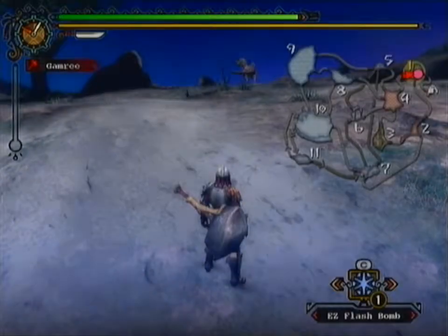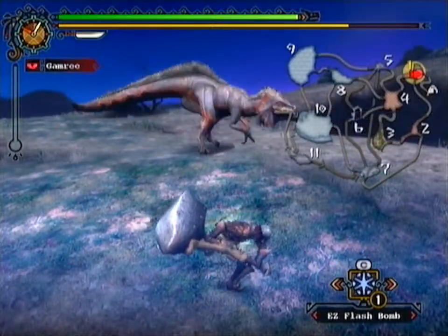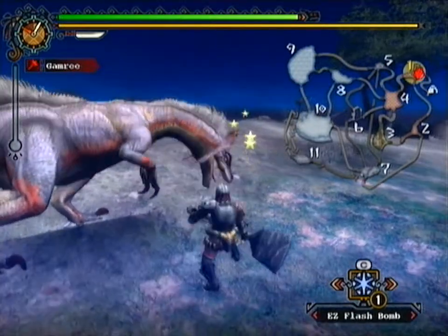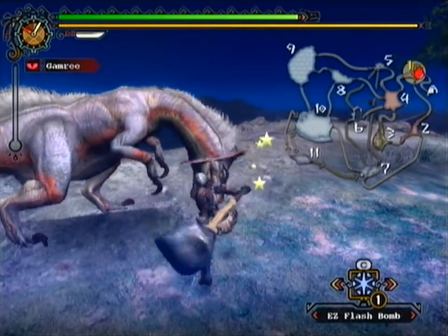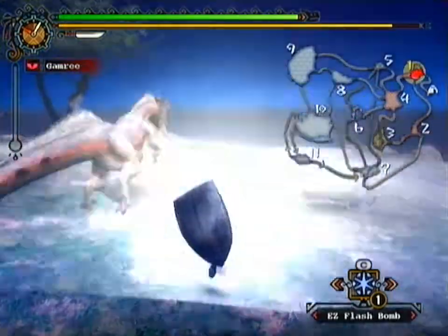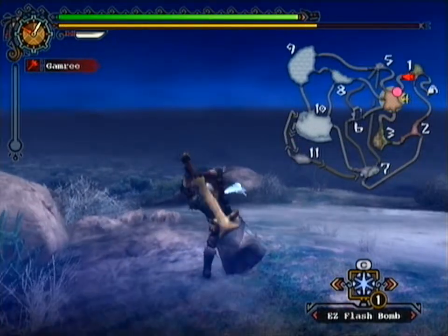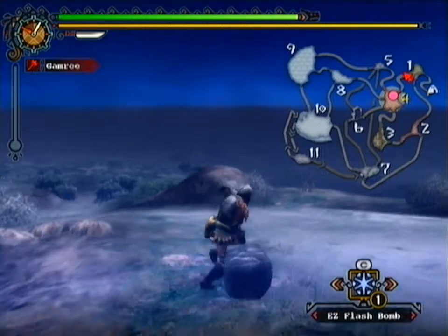I think I'll have this easy flash bomb equipped, just in case I decide to use it. I'm gonna need a bit of time to set up that shock trap if I need it. Yes, I got a stun! I want to do a lot of damage by attacking his head. He's getting weak, so I need to start being careful with my hits. The more I weaken him, the better chance I'll have of capturing him. But if I weaken him too much, I might just end up killing him.